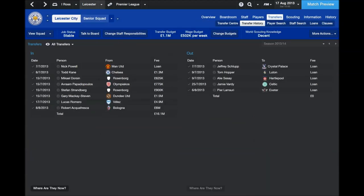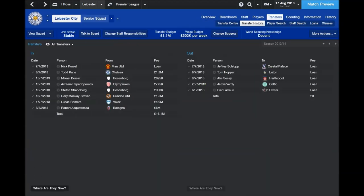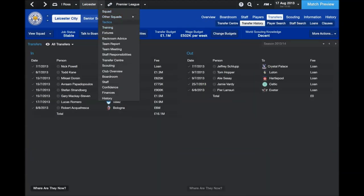The two players at the bottom of the squad are Lucas Romero and Robert Acquafresca — sounds like a toothpaste from Colgate. This guy at 6 million is our kind of marquee signing: teamwork, off the ball, composure, finishing, pace, passing, heading — he's really the complete striker, and that's who we're going to partner up front with Leonardo, who we've renamed because I can't pronounce his second name.